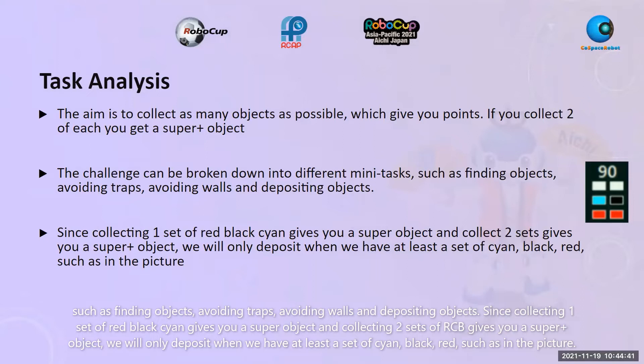Since collecting one set of red, black, and cyan gives you a super object, and collecting two sets of RCB gives you a super plus object, we will deposit when we have at least a set of cyan, black, and red — as shown in the picture — so that we can at least guarantee a super object.